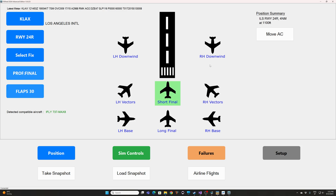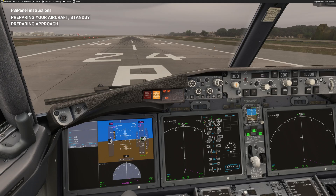For this demonstration I'm going to try a short final. You can see the summary: we should be on the ILS runway 24 Right at four nautical miles, and the altitude will be 1100 feet MSL, which is roughly about 1000 feet AGL in LA. We are ready to go - I'm going to click Move Aircraft and we'll see what FSI Panel will do for us and how long it takes to be on final at LAX.